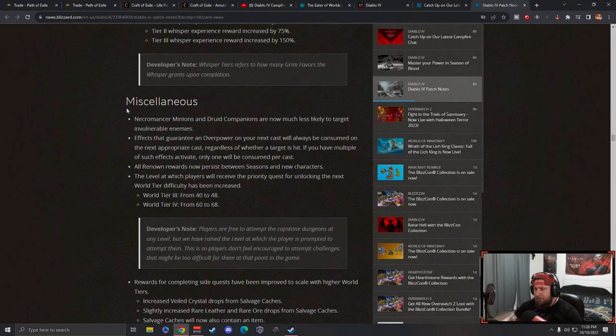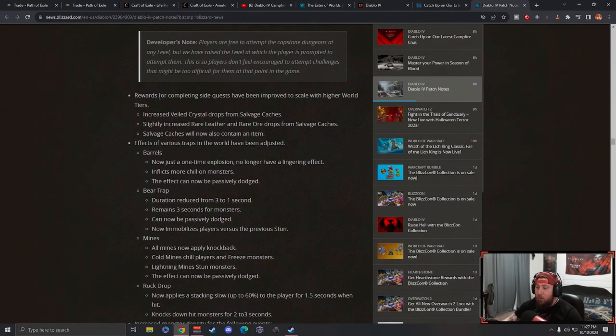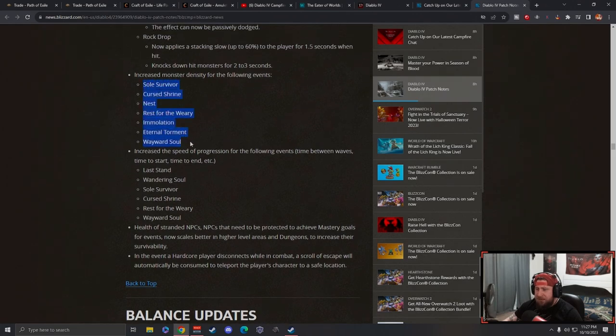Miscellaneous updates: necromancer minions and druid companions are now much less likely to target invulnerable enemies - this makes playing minion builds much less difficult in large mobs. Effects that guarantee overpower will now be consumed properly. Levels at which players receive the priority quest for unlocking the next world tier go up to 48 and 68. Rewards for completing side quests have been improved - increased field crystals, slightly increased leather, and items.